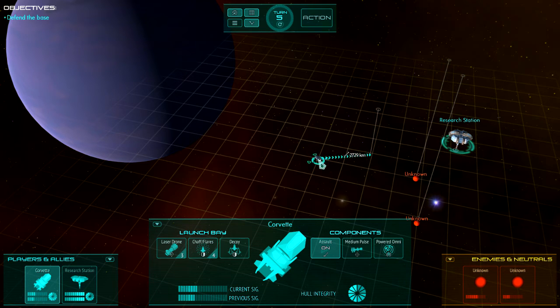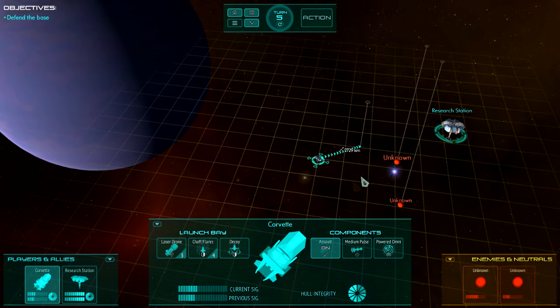So our corvette has a detection of zero on this ship, our station has a detection of 4%, and so together the fleet shows 4%. It can be very helpful to have more ships with more sensors so you can cover a greater area and share detection among them all.